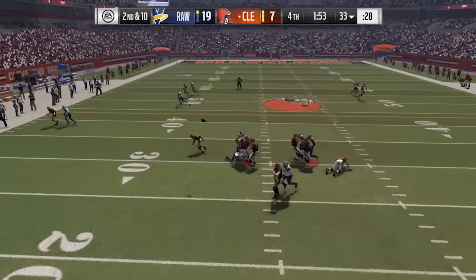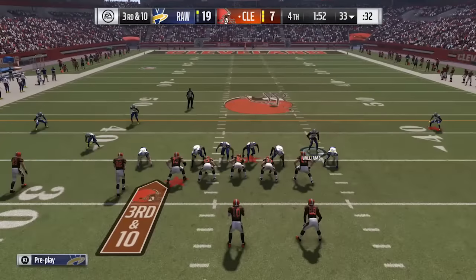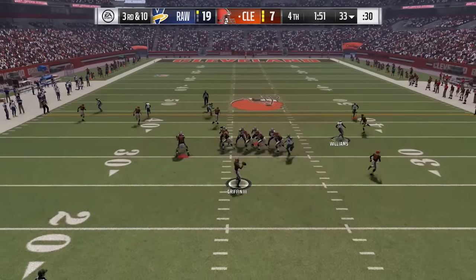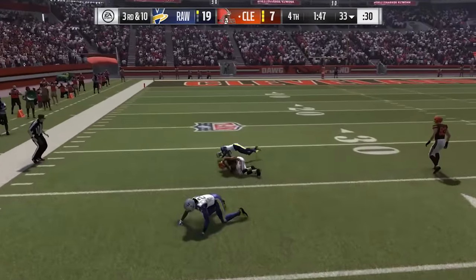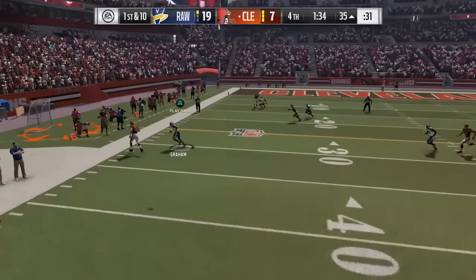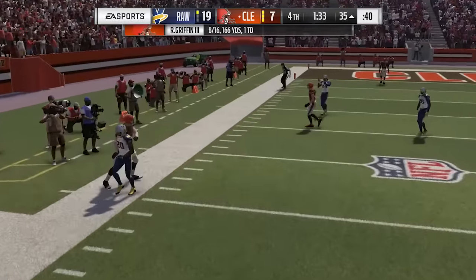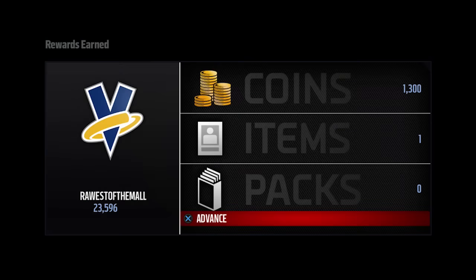A lot of times they just make bad decisions. Right here he did get good protection but still threw it out of bounds — uncatchable passes, we definitely like seeing that. Third and ten, he is going to throw it into coverage and there's a ridiculous catch there. I probably should have tried to swat, that would have been the easy way to stop that one. But you're seeing that the coverage is mostly there on all of these passes, except for the one to Corey Coleman. For the most part, it's very easy to win this.